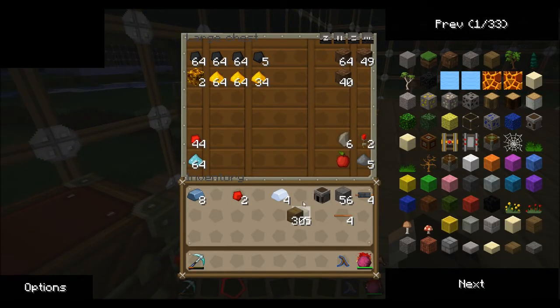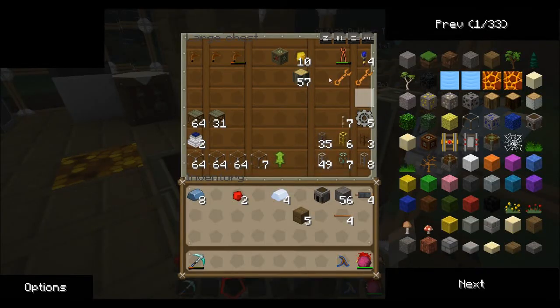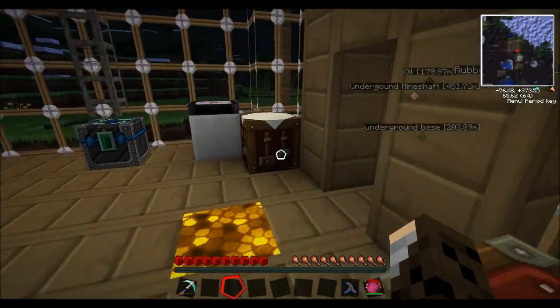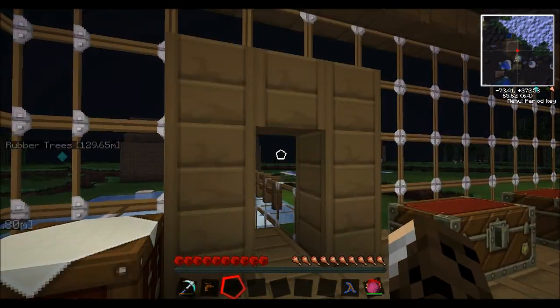One, two, three, four, five. I've got a tree tap somewhere here but we'll just make a new one. You put them in this crafting table like that and it gets you a tree tap. Now there's a hell of a lot of crocodiles around here.